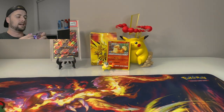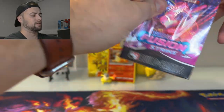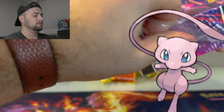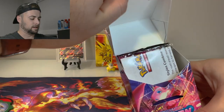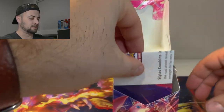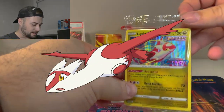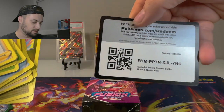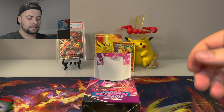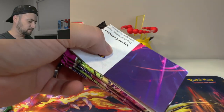I really enjoyed Fusion Strike as a set — the pull rates were not what everyone was hoping for. There are so many cool Mew and Gengar cards but it's very hard to get a good hit. Let's slide that out — it pops open like a deck box. The promo we got in here is the Latias. Look at the holo on that, that's awesome. There's also the code for the Build and Battle Box if you all want it.